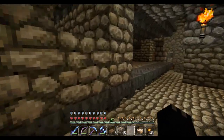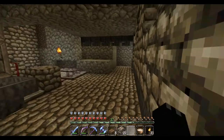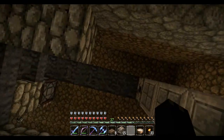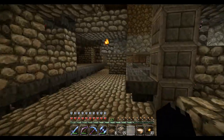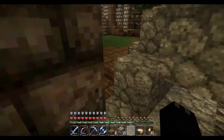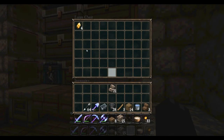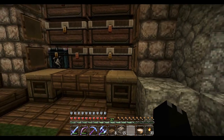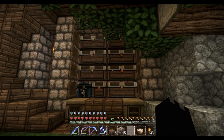Everything is all rigged up, I tried to clean it up a little. This is the main line — it starts up here at this item elevator, goes down here, and goes to basically an unsortable chest. If things end up in this chest right here, it means they can't be sorted. That's okay, we'll route it to overflow somewhere eventually.